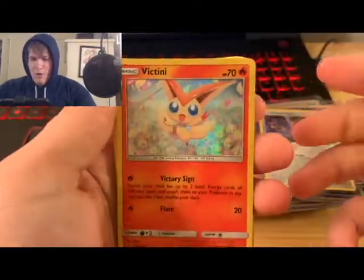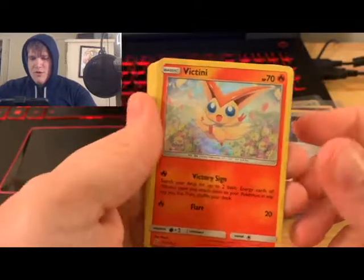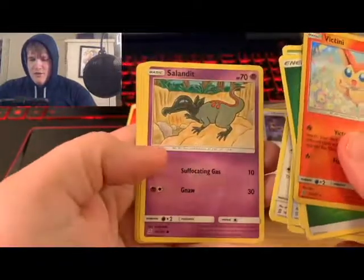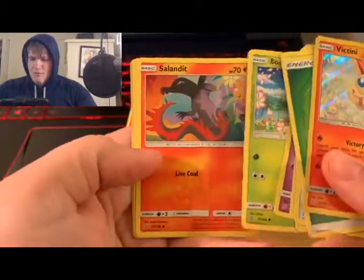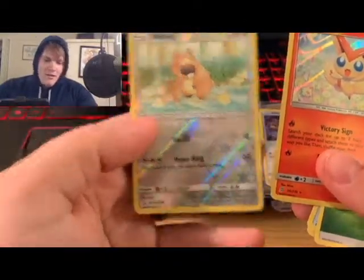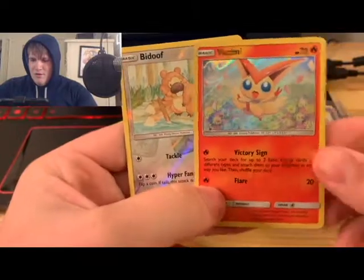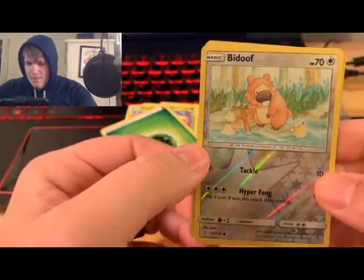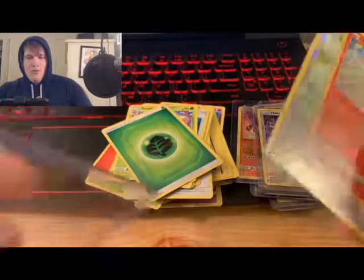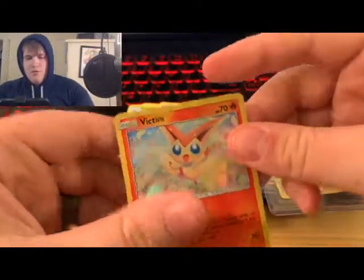Last Unified Minds pack: pulled a holographic Vaporeon — nice! Also Leaf Energy, Swadloon, Flygon Z again, Blizzard Town, Slakoth, Sandile, Bonsly, two Sandiles, Scraggy. Got both a reverse holo and a regular holo in the same pack — didn't even know that was possible! The Drifblim artwork looks really cool. Finished the Unified Minds packs and got lucky right at the end with a reverse holo and a holo.